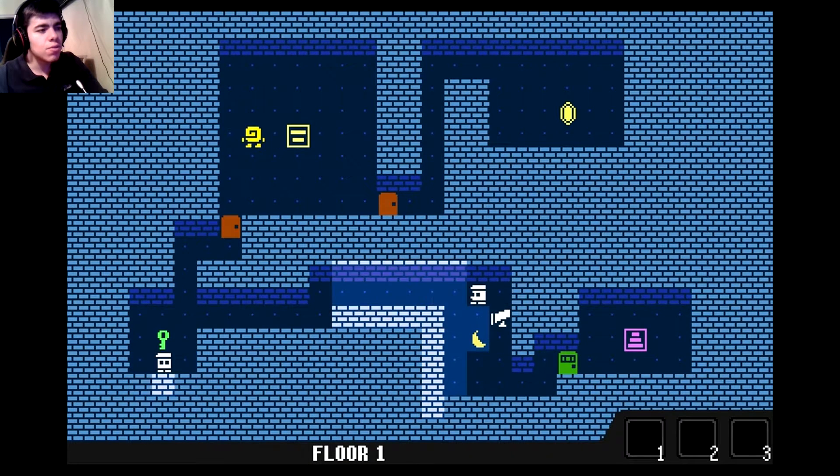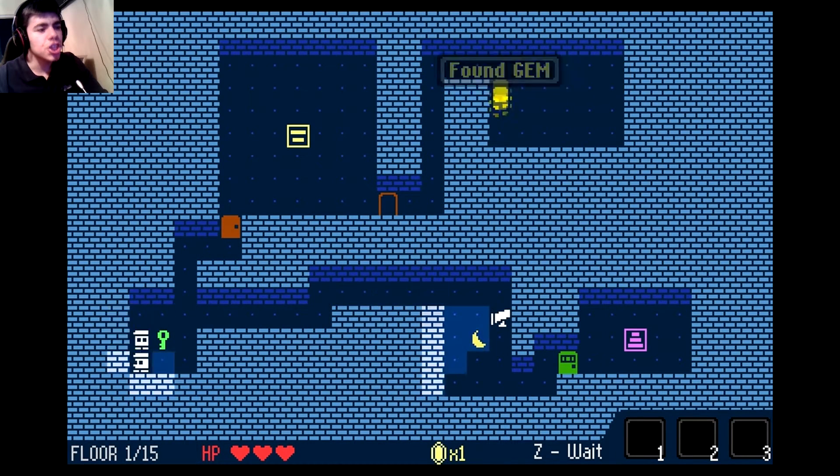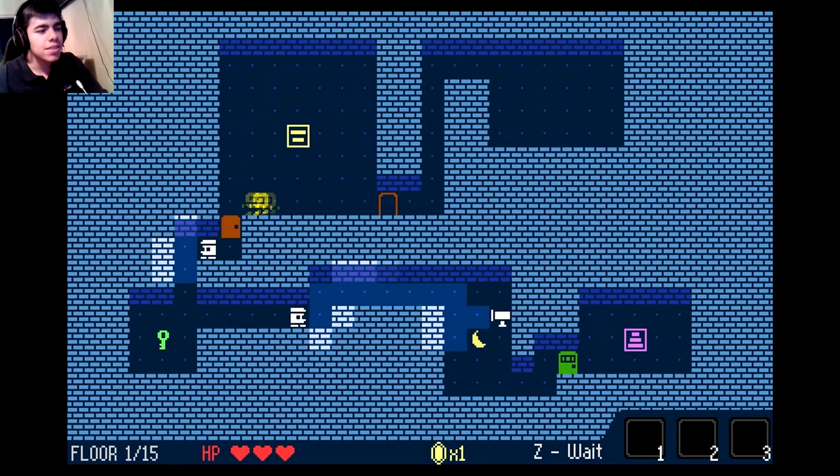Let's see — floor one. Okay, so it's like an interesting sort of turn-based kind of thing. That guy is going around, the doors are apparently openable, there is a gem. I thought it was like a key. Now there are these guys around — I suppose that we shouldn't be seen by them. They're patrolling pretty slowly.